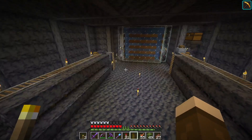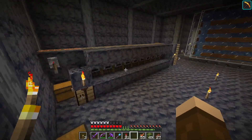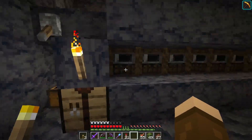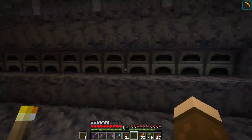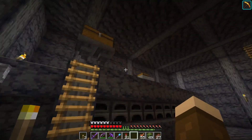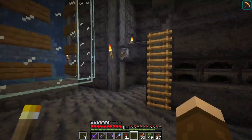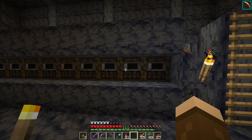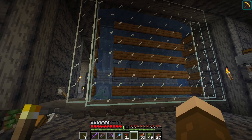Down here we have our smeltery. We've got smokers on this side — oh it's full, I did not realize it was full, that's a good problem to have. Then on this side regular furnaces — quite simple. You turn it on, anything in this chest will be put into that chest and then distributed evenly through all the furnaces. Kelp is my fuel source, so right now this is on automatic.